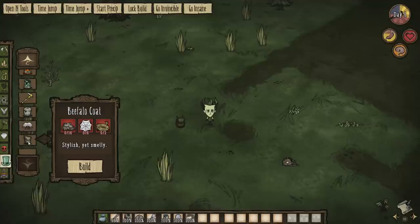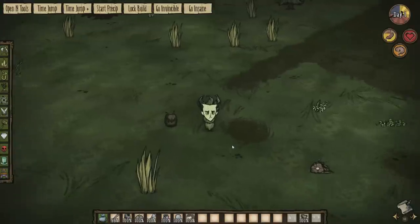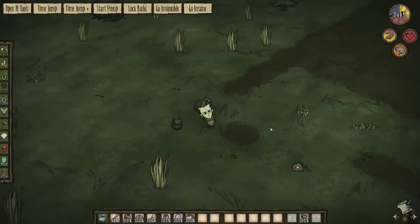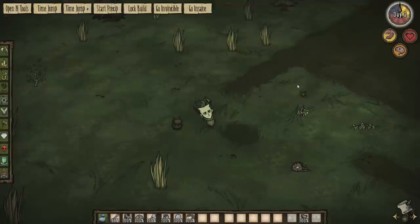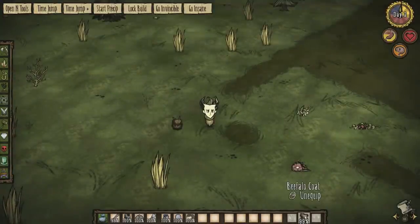In the dress tab you can make a Beefalo Coat with 16 beefalo wool, six silk, and two ropes. It looks amazing — stylish yet smelly. It lasts for ten days, restores sanity over time (a very tiny amount, not enough to combat dusk), and like every other coat it will also delay freezing during winter.